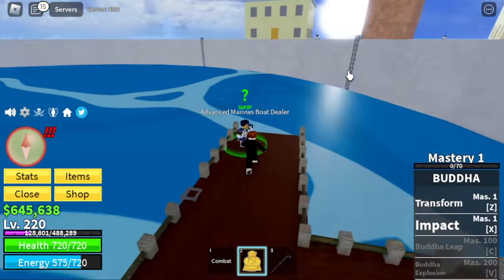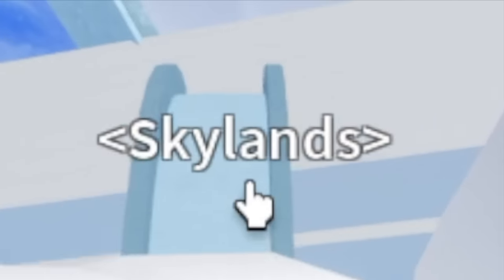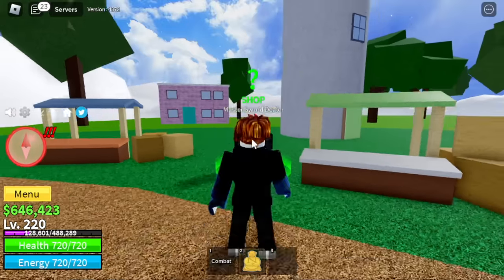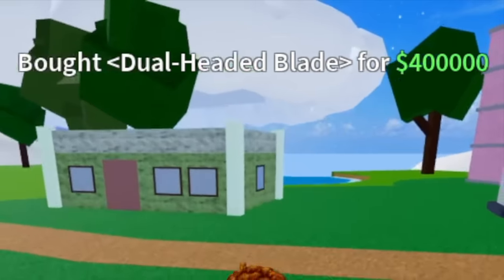Next up, we will head to the Skylands. Skylands, GamerNom? Is this a new grinding strat? No, we're just going to buy the dual-headed sword from the Master Sword Dealer. 400,000 bellies.